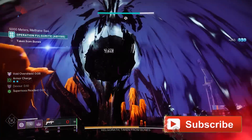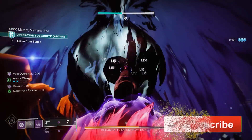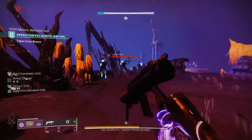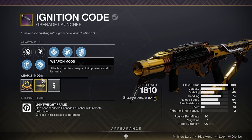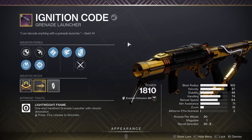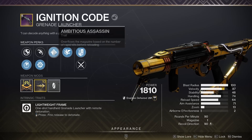The Ignition Code Kinetic Grenade Launcher, originally made available in Season of the Splicer, is available to farm this week through Dares of Eternity. While the Splicer weapons don't come with origin traits, there are some really standout weapons from this lineup.